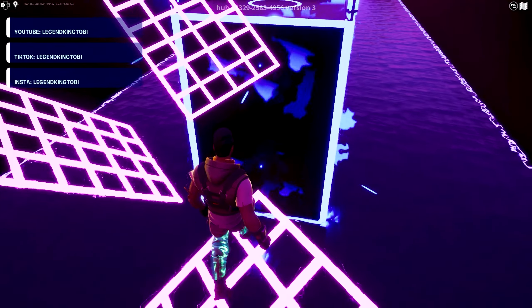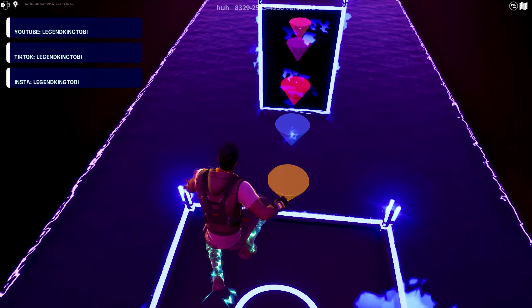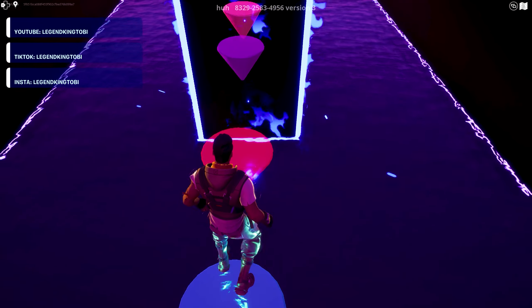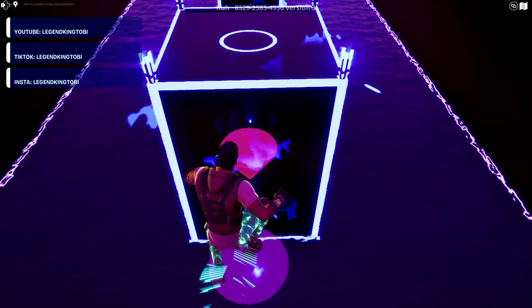Just continue going through the death run until you get to this stage. This right here is the last thing you'll have to do before you can actually activate the XP glitch. Don't worry if you fall down — you can just go back and try it out again.